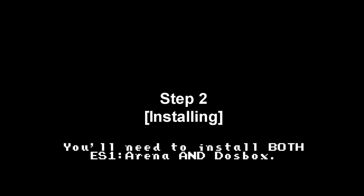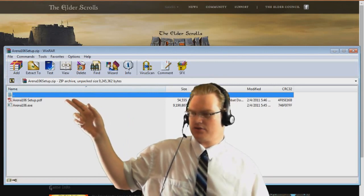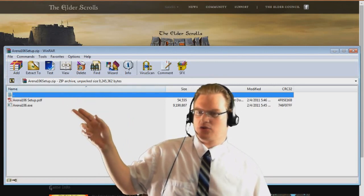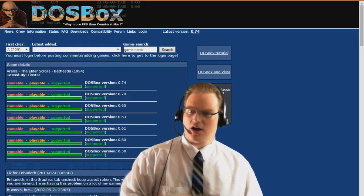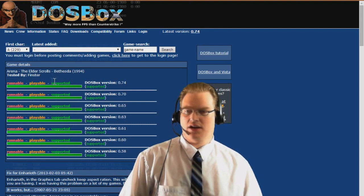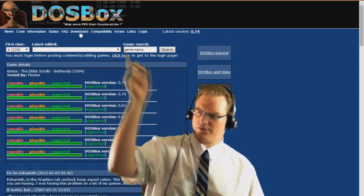You'll need to install both Elder Scrolls 1 Arena and DOSBox. It'll come up with two files: a PDF that'll explain how to set it up, and the actual executable. Then go over to that DOSBox window and download the latest version by clicking on Downloads.